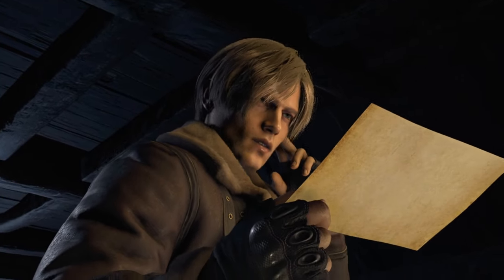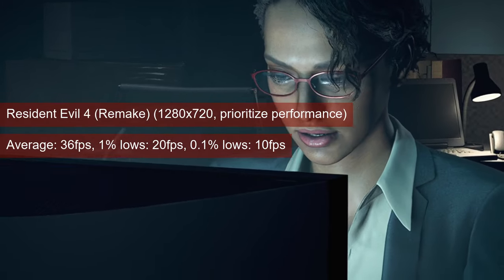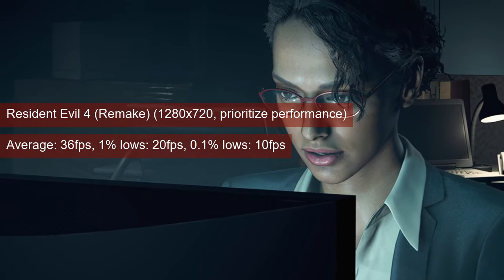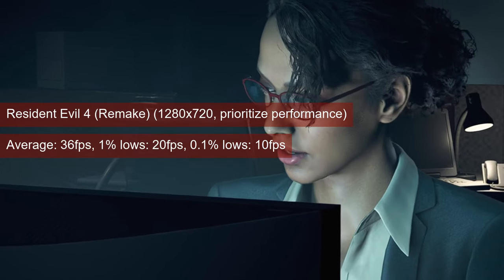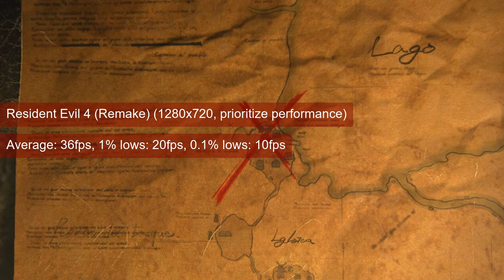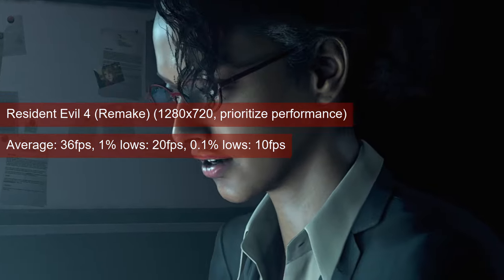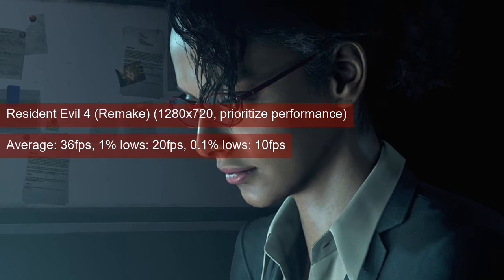Resident Evil 4 will run out of VRAM at 720 resolution in the Prioritas performance preset. FSR was disabled and the R7265 managed an average of 36fps. But those VRAM requirements — above 3GB if I'm to believe the figures shown in the settings dialog — do have a say when it comes to the 1% lows, which are stuck at 20fps.